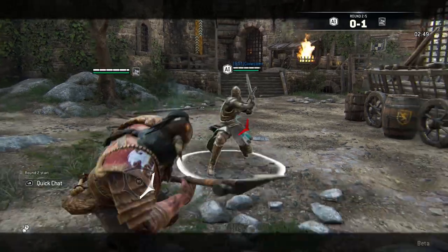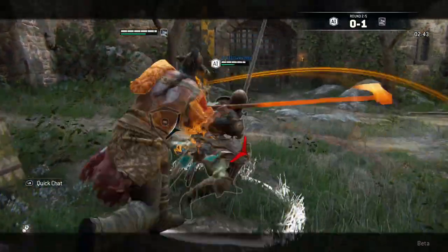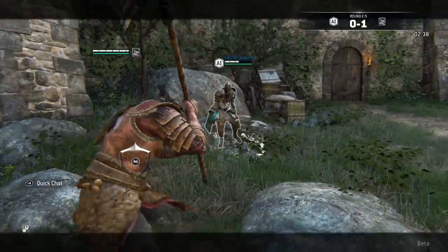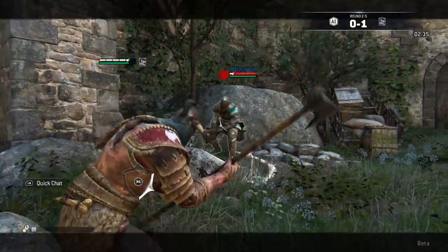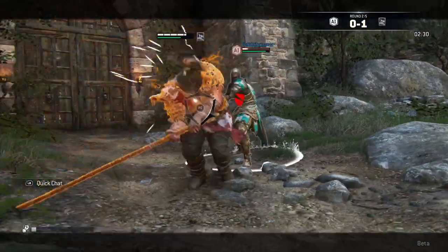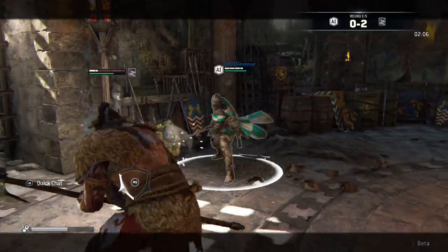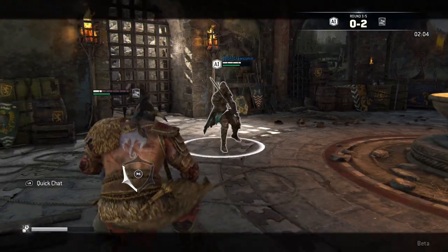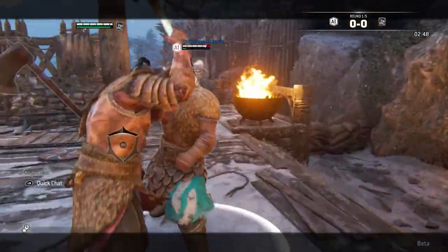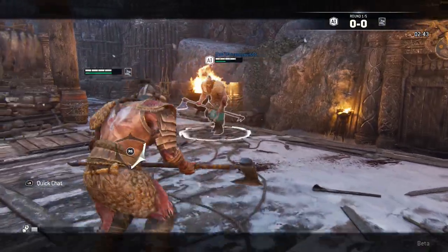My next tip has to do with Raider Fury, which is the unblockable zone attack for the Raider — that's both the light attack button and the heavy attack button at the same time. This is a very powerful move, and when it lands within a combo it's beautiful. But the windup is really, really slow. What people don't realize about unblockable moves is that they're still interruptible. All "unblockable" means is that the opponent can't block it — if they try to block from above, they can't. However, if your opponent is quick, like a Peacekeeper or a Berserker, they'll interrupt your Raider Fury all the time and you can't do anything about it.